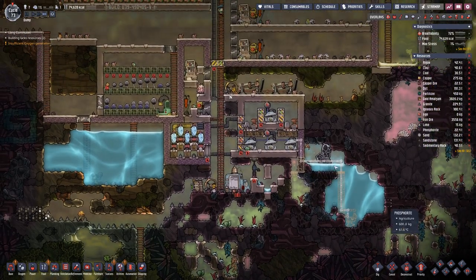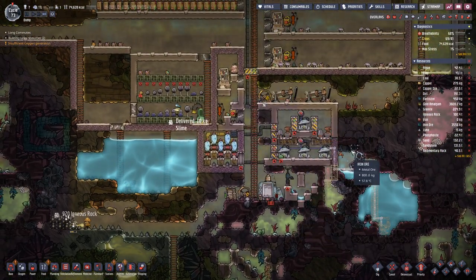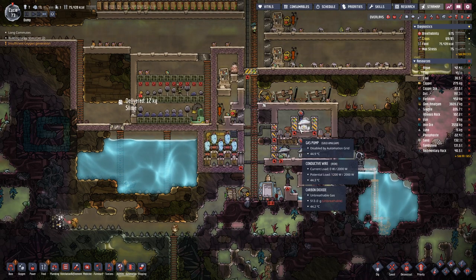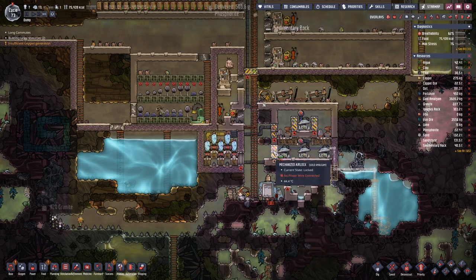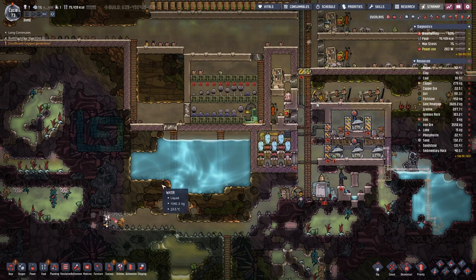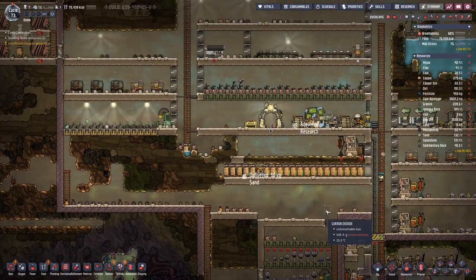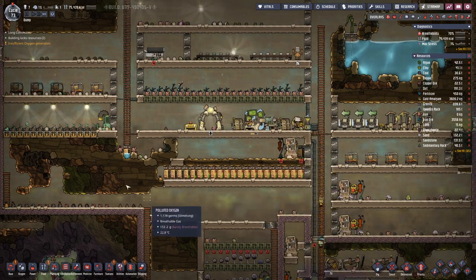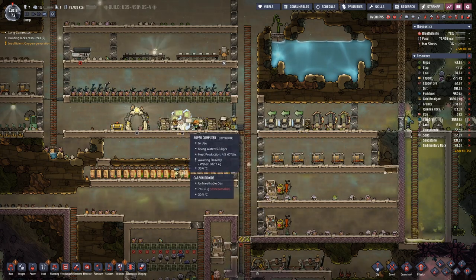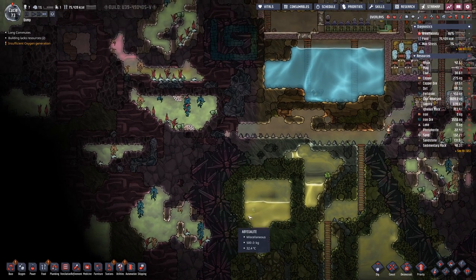This will sustain our oxygen needs. And then eventually we will need another water source that will supplement this basin here for our farming needs and whatever we need in our base.